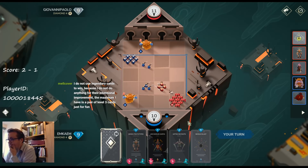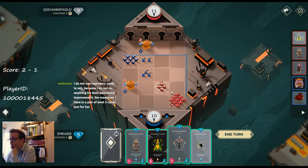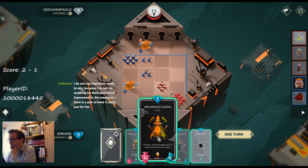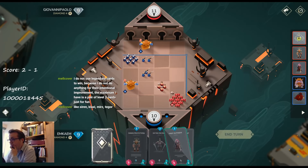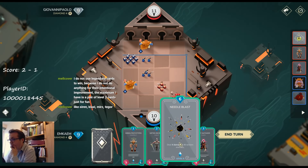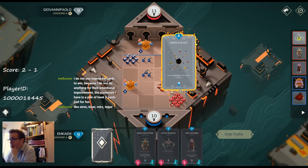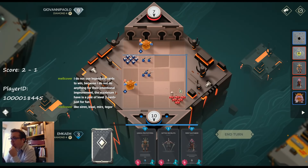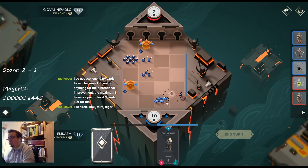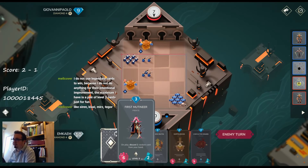Let's do some math — I need to kick this guy. If I deal this one, this dies, this is 6 — so I cannot play Archdruid Aaron right now. Alright, let's do this. The First Mutineer is left over, so he needs to clear my Uvas otherwise my First Mutineer gets into his base.